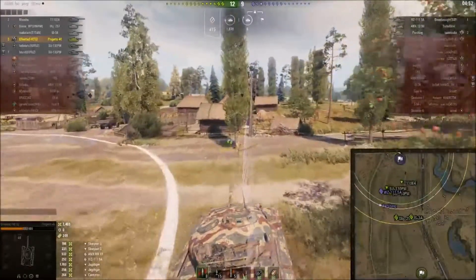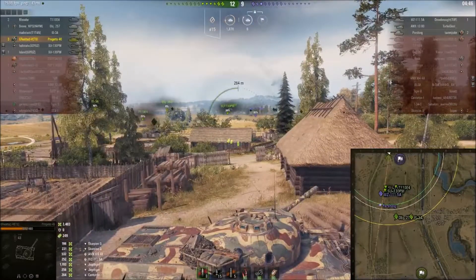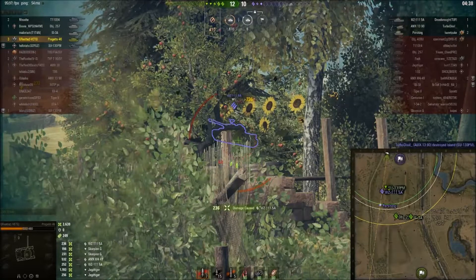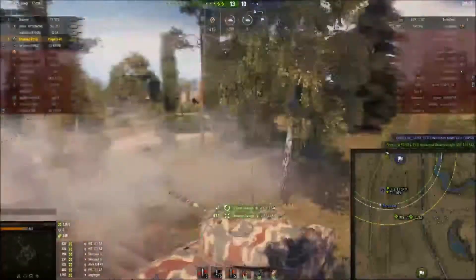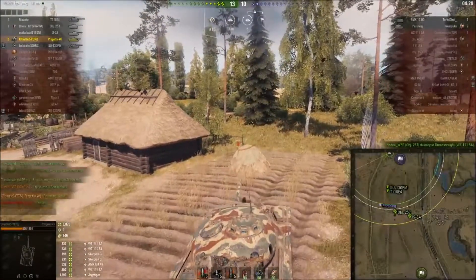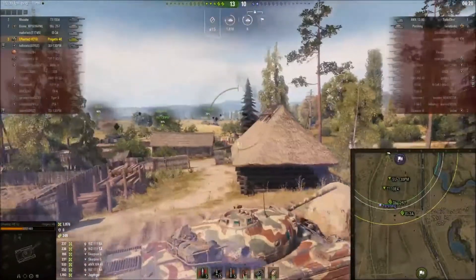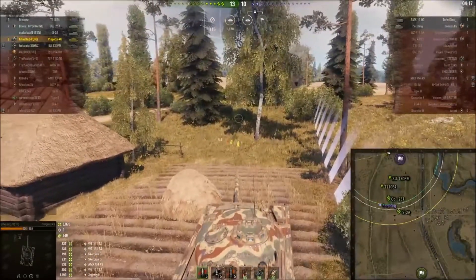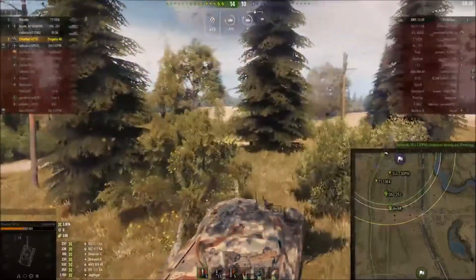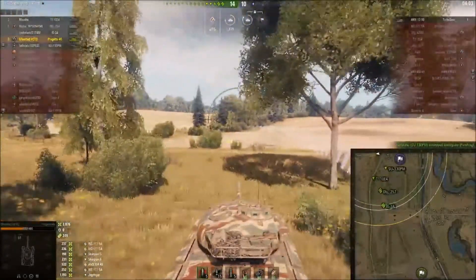We're pushing through these houses — these are destructible, but don't worry Mickey, I'm not destroying anyone's homes. We're going to take some shots into the WZ and hopefully get the kill — not quite. I'm still looking for about 200 to 300 more damage to complete a mission. We're doing really good here — I'm waiting for my rounds to reload. The Pershing is one of the last two tanks and the 1390 is the last tank alive.